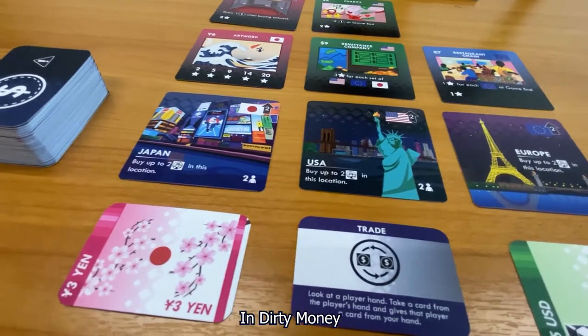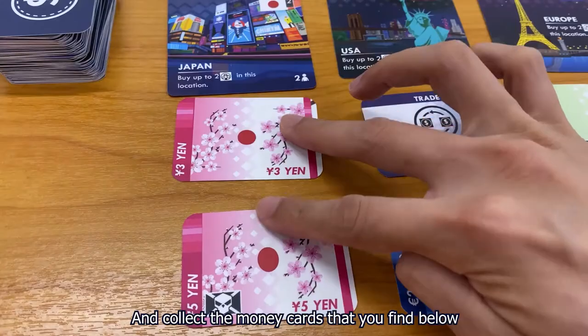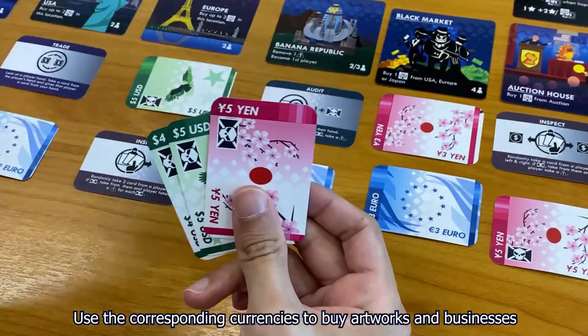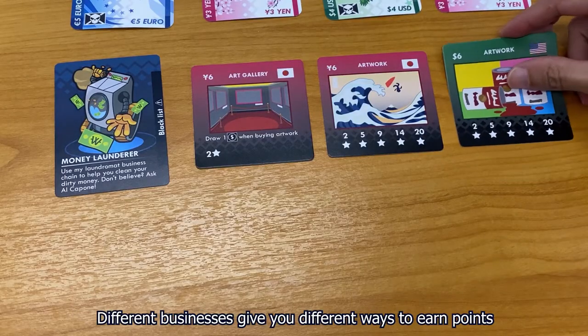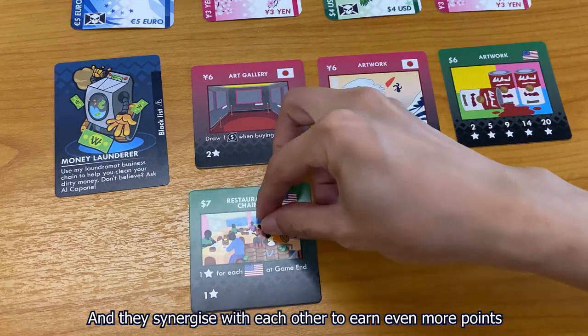In Dirty Money, you take turns to visit locations, each with special abilities, and collect the money cards that you find below. Use the corresponding currencies to buy artworks and businesses. Different businesses give you different ways to earn points, and they synergize with each other to earn even more points.